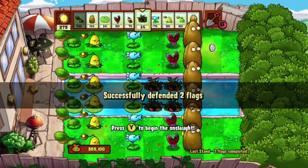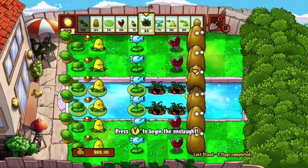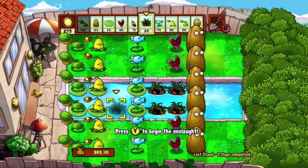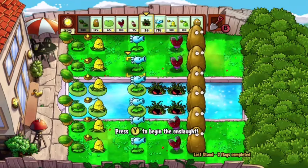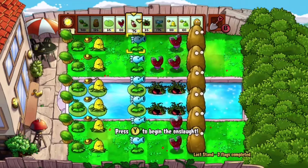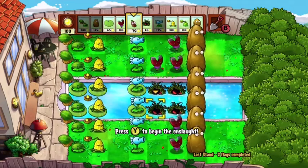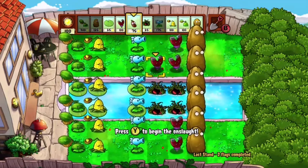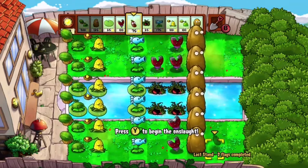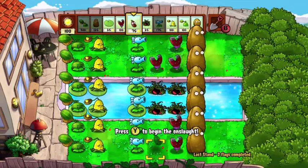We've successfully defended two flags now. I'll check if any walnuts need to be replaced — these ones are looking a bit damaged but don't need replacing just yet. We have 275 sun. You could add an extra magnet on one side and wake it up with a coffee bean, but we don't quite have enough for both. So we'll just place a magnet there. Our walls are doing okay, so let's hop to the next flag, get more sun, and try to add another magnet.